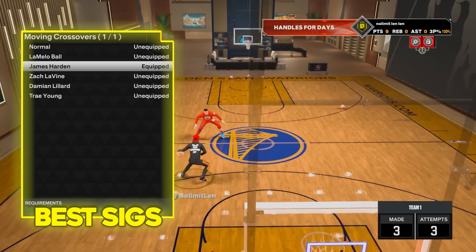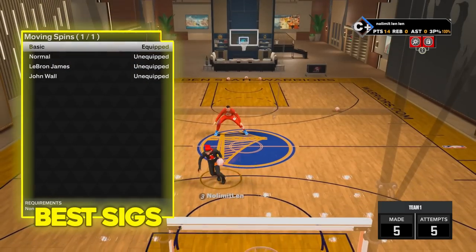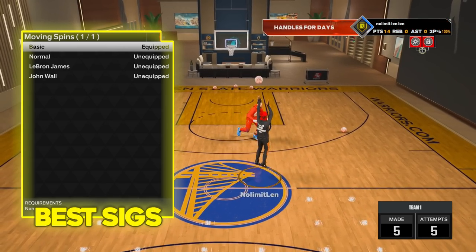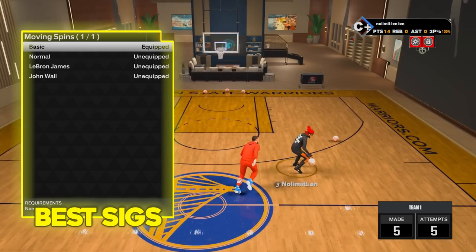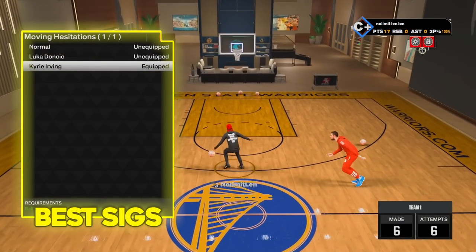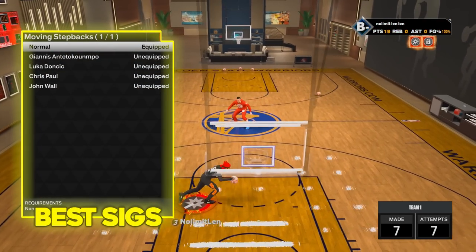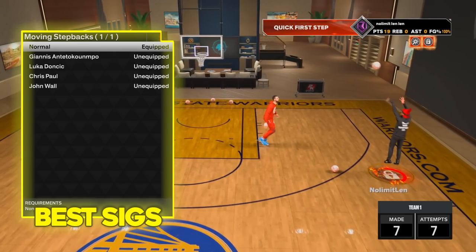For moving crossover I have James Harden, though I barely use it. Moving behind the back is also James Harden. We all love to be flashy dribblers sometimes, but that's not going to cut it on stage — if you're doing all that spin-around stuff, 100% of the time you're getting bucked and losing. For spin back, I use basic spin so we get the glitchy spin back. For moving hesitation I have Kyrie Irving — I don't use it much, but when it accidentally happens I might as well have the best one. And finally my favorite move: the Ostra slide — one of the most effective moves, but this year it can be plucked, so you need to know when to use it.